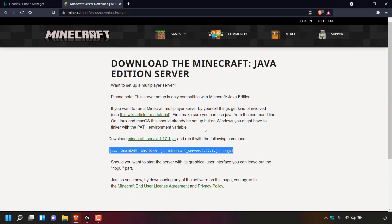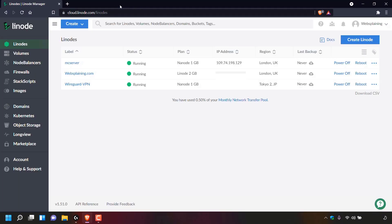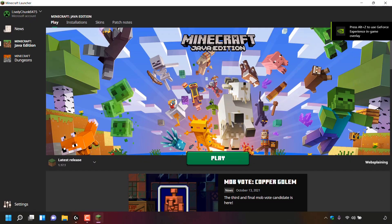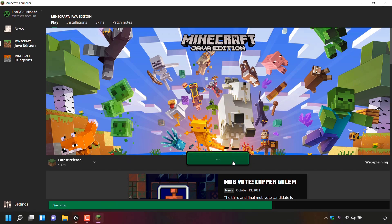You'll now be back on your browser. Close the tab for the Minecraft Java Edition server download page and you should now be back on the Linode website. We're now going to connect to our Minecraft server — copy the IP address of your server and enter it into the server address. Next we're going to need to launch Minecraft, so double click on your Minecraft launcher to open it. Once your Minecraft launcher has opened, left click on play to open Minecraft Java Edition.